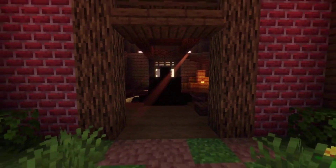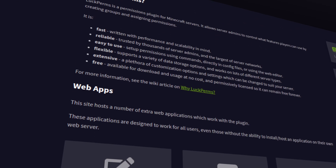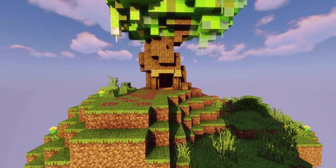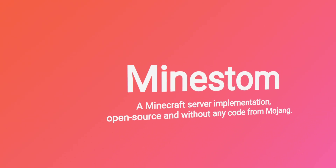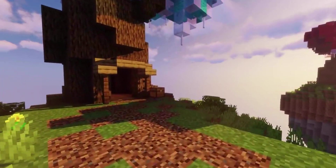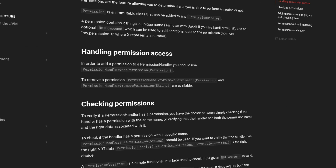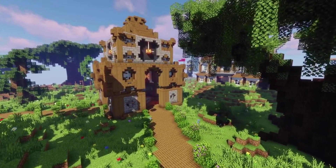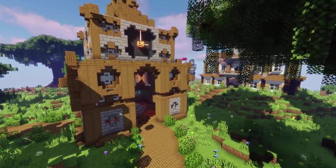Normally in a project like this I would just use Luckperms, as it's a fantastic project and has pretty much everything you need when it comes to a permission system. However, those of you who watched the last video will know that I'm no longer using Paper or Spigot — I'm now using a software called MindStomp. Unfortunately, there's no MindStomp support for Luckperms. MindStomp does have a built-in permission system, but because our server is distributed, the permission system has to sync across many different server instances and even proxies. For this reason, I decided that creating my own permission system would be the best option.